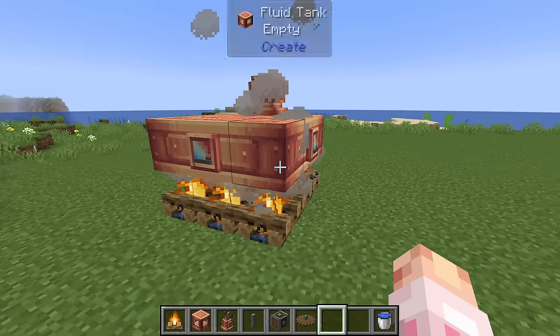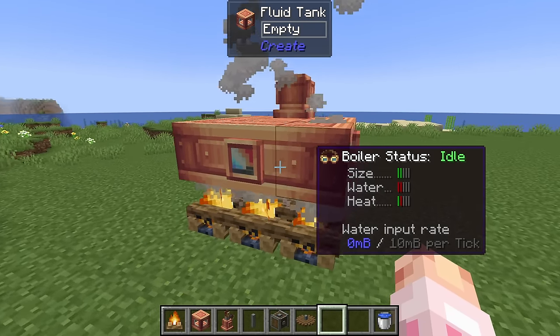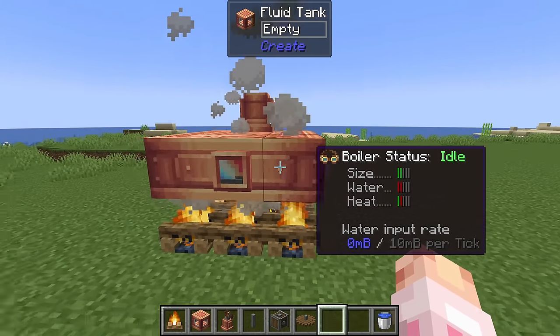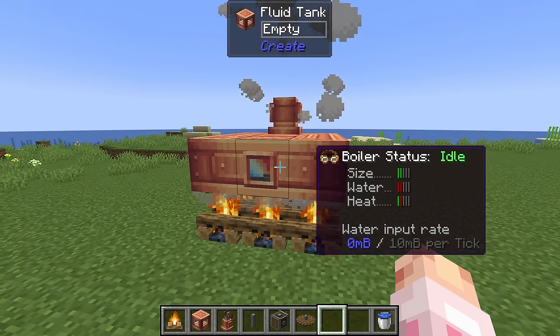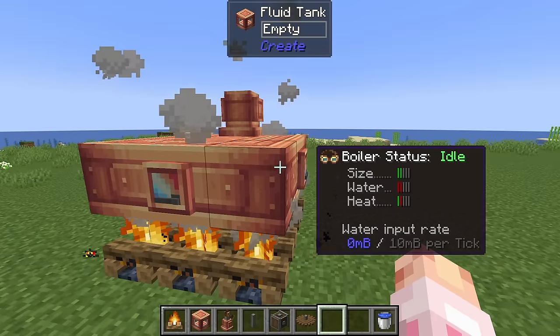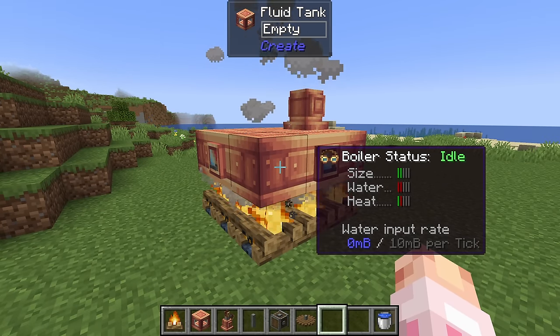These fluid tanks are converted visually to a steam engine. While wearing goggles, they tell you some interesting information — they tell you about the size, the water, and the heat. You can see the heat is low; there are red bars, meaning the heat's low. For early passive, we can't do much more than this. There's no water at all so the water's bad, but the size is quite good — it's in the green. You can also see it wants 10 millibuckets of water per tick.